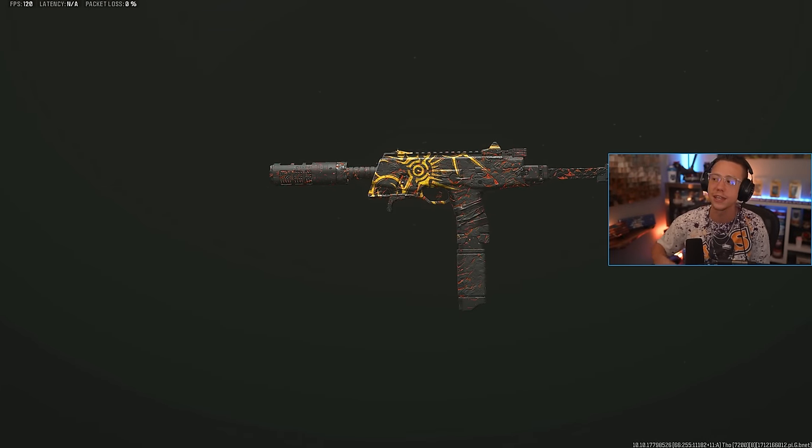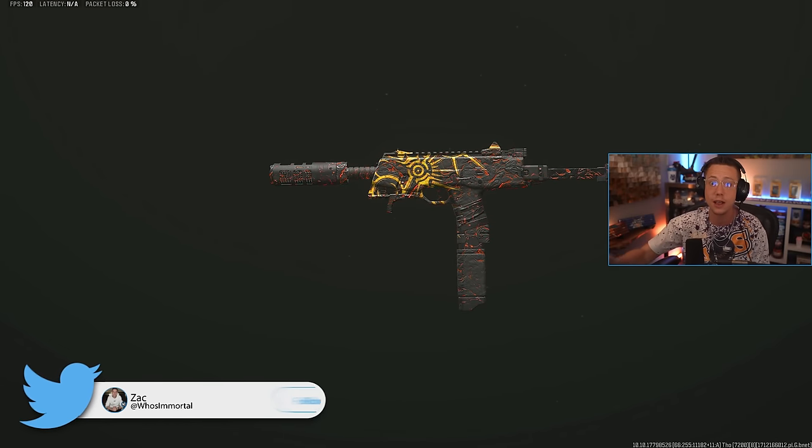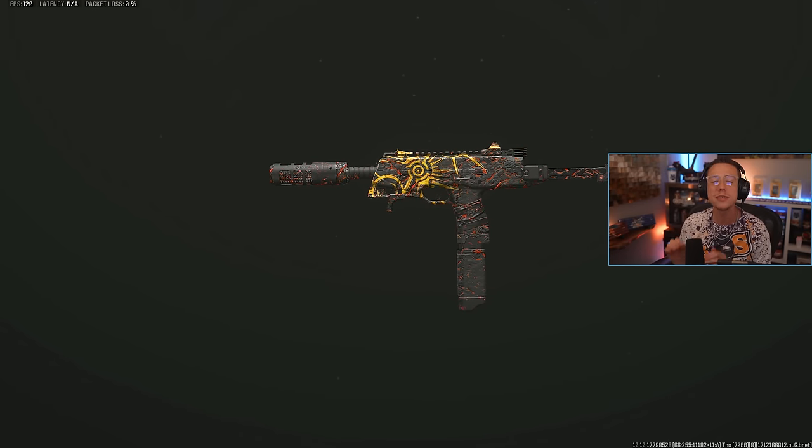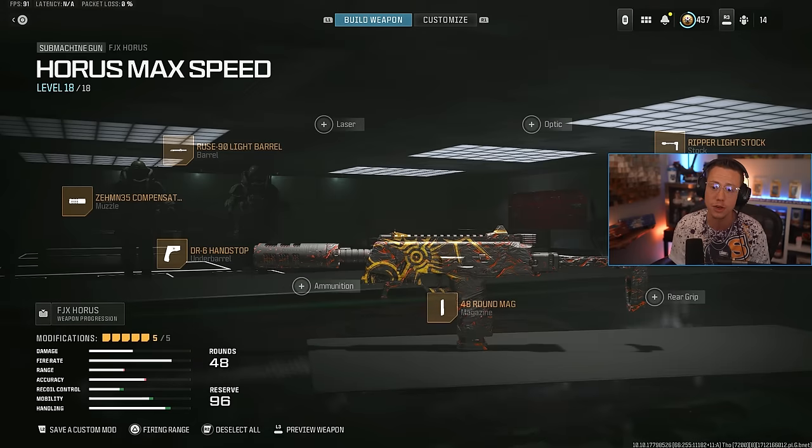So we're starting first with the FJX Horus. This is an SMG, and essentially what this is is the MP9. It really feels like it's more of an SMG and pistol hybrid, sort of a machine pistol. Its damage is not absolutely insane, especially with the nerfs that went into effect today. I'd have to say the HMR9 is absolutely the number one SMG - it's not neck and neck with that. What this thing does have going for it though is some insane movement stats that you can create when you build a certain setup.